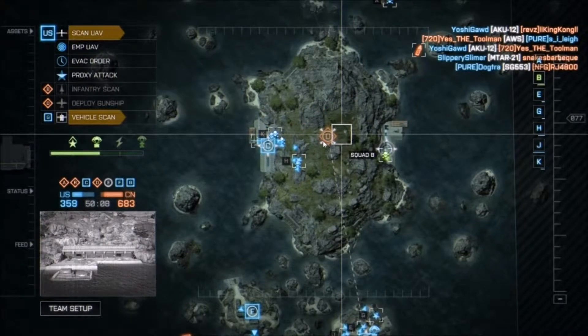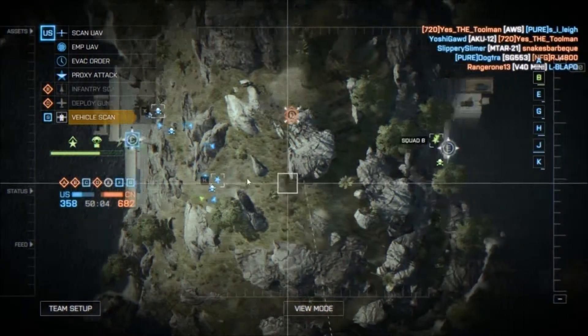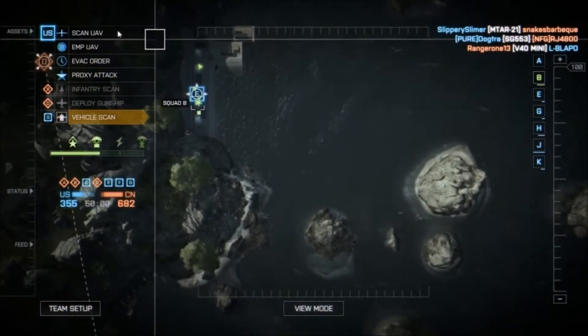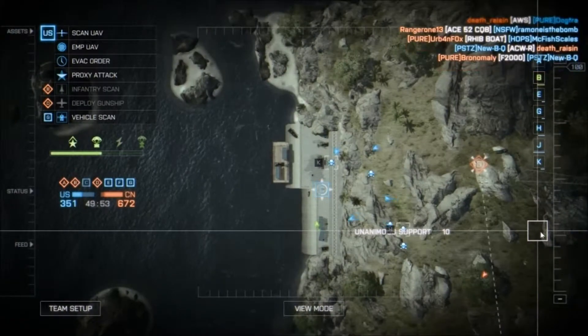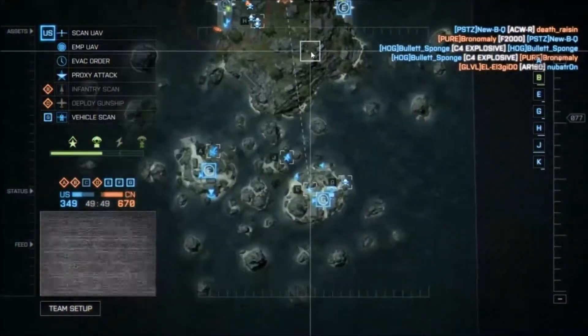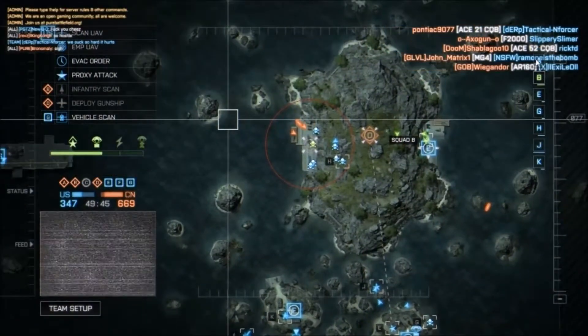It's always a good strategy if you can land on top of this actual mountain. You can actually capture these objectives just standing on top of these ledges here — the capture range is that big. The only issue is that it makes you a little bit easier to kill from aerial targets, but there's not really many aerial targets here.